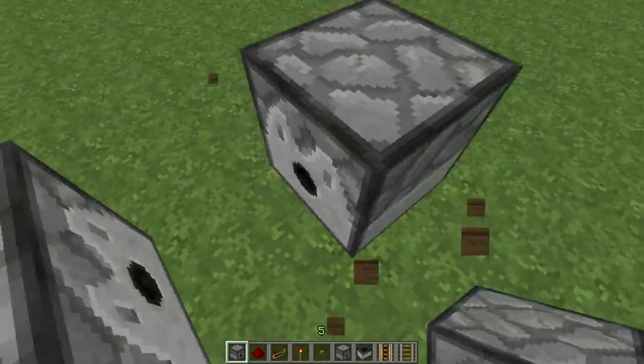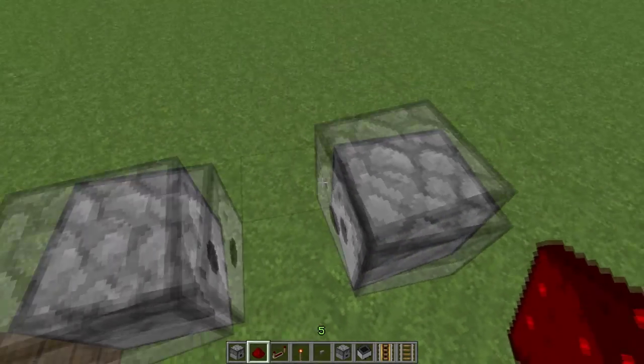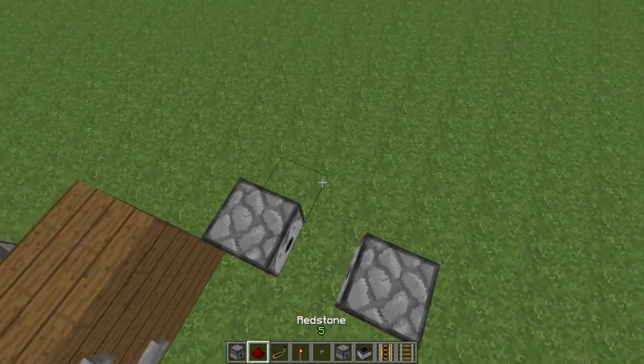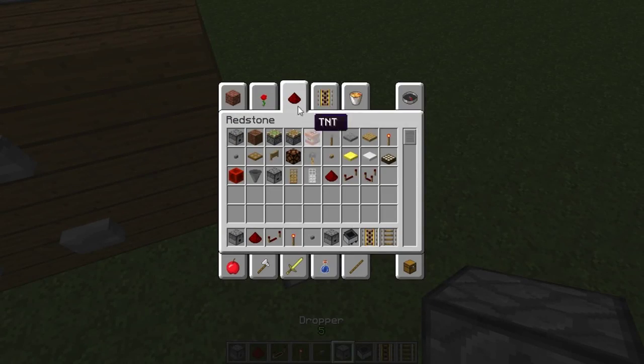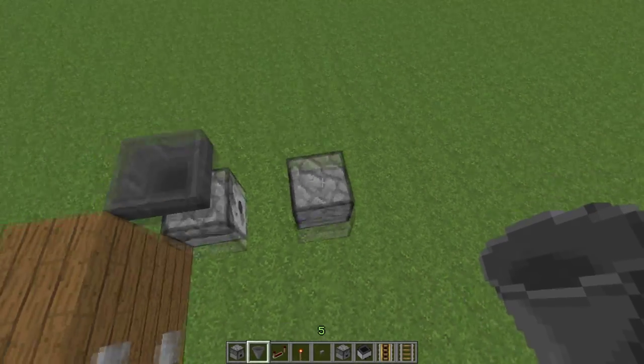On the bottom part, put it right there. Now let's get a hopper — put it on top by holding shift, of course.